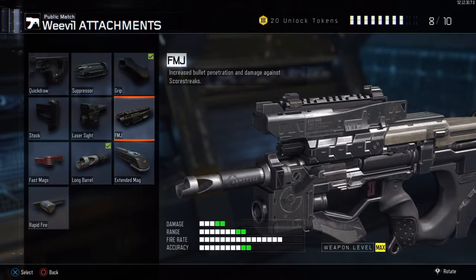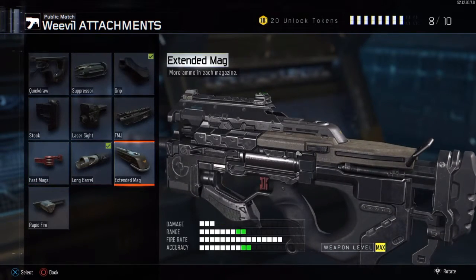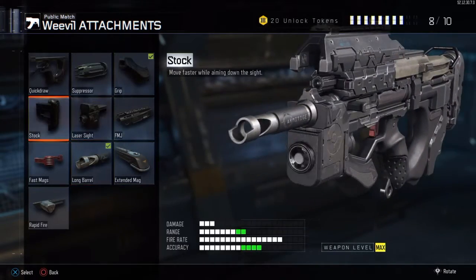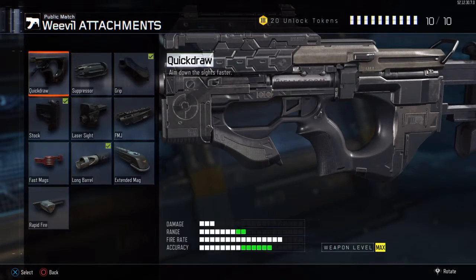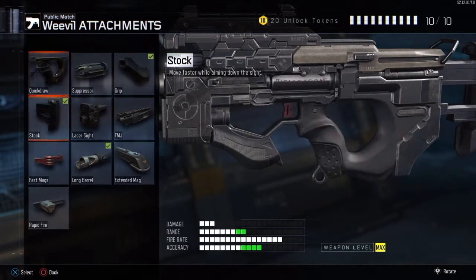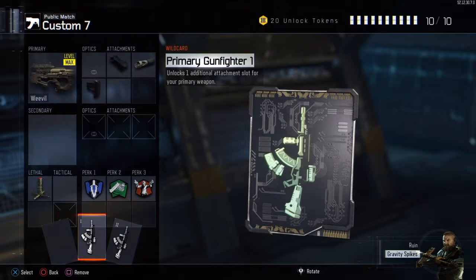I do use a stock and I do use a quick draw — it depends on what I'm going for. If I don't use a stock, then I'm using a quick draw, and if I don't use a quick draw, I'm using a stock. I might use both sometimes, depending on whether I want a long belt or whatever else I want on it.